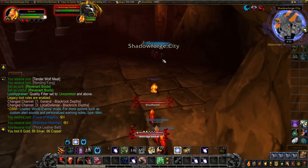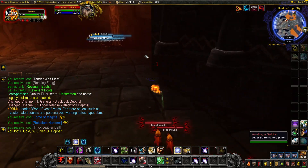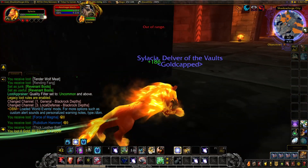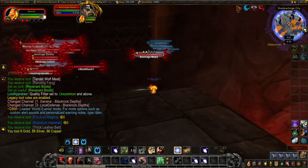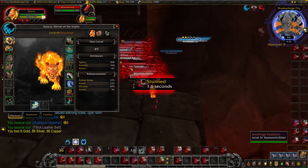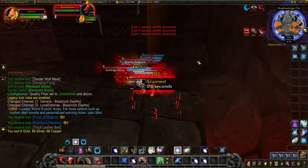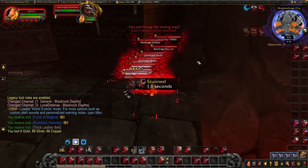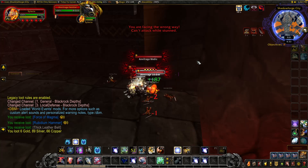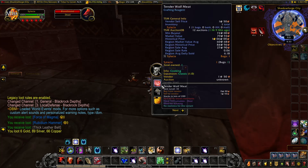We'll pull this pack, just body pull them, then we'll pull that pack with soothe, and then I like to do my killing spot right here — line of sight. We're going to CC you, just swipe them down. And we'll see how many we got.